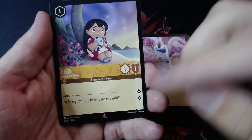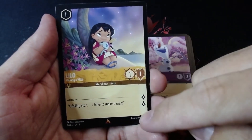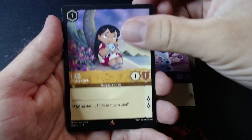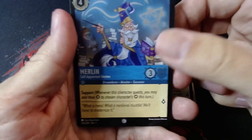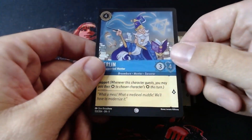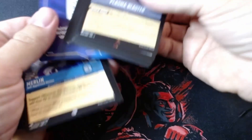I know this is a rare — I remember this being one of the higher ones to pull, but for being a one-ink card it's solid. And a Merlin on the foil — awesome. I love these cards. I don't think we pulled a duplicate yet, which is pretty nice.